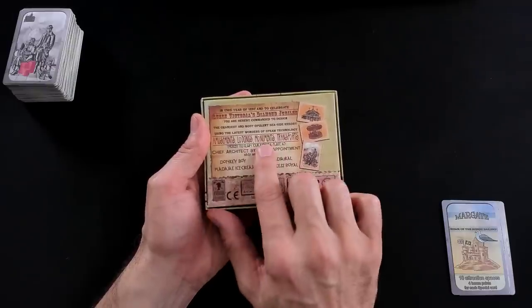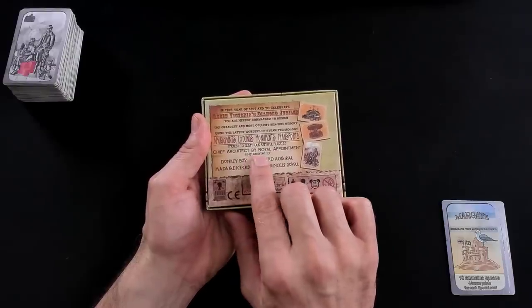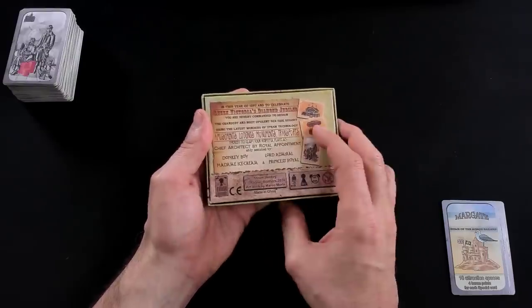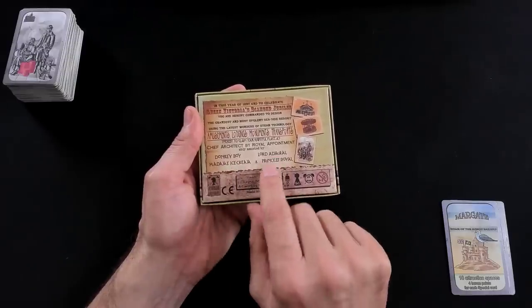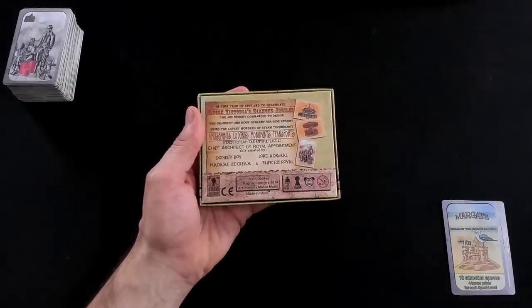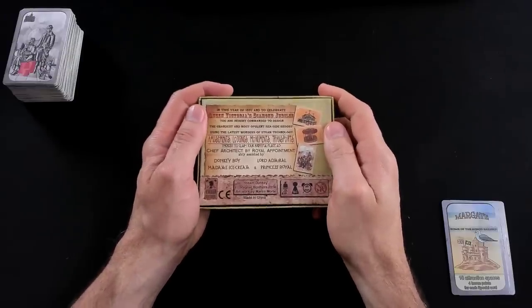Amusements, lodgings, monuments, and transports — thereby to claim our rightful place as the chief architect by royal appointment. Yeah! And along the way, we can get help from Donkey Boy, Madam Ice Cream, Lord Admiral, and Princess Royal. So, in case you can't tell, this game definitely has its tongue planted firmly in cheek.